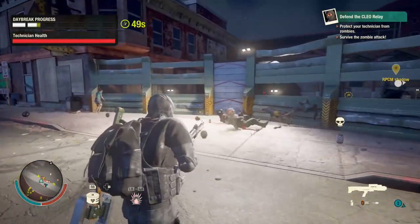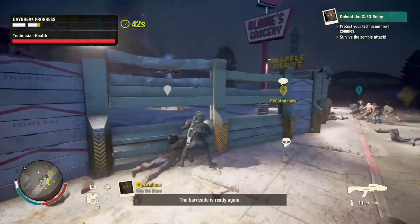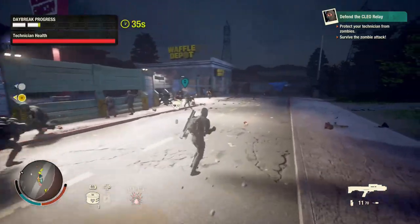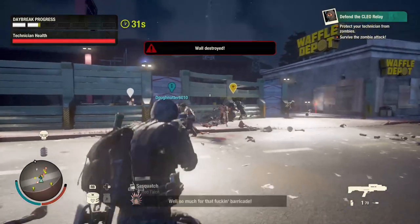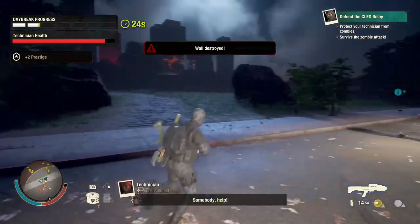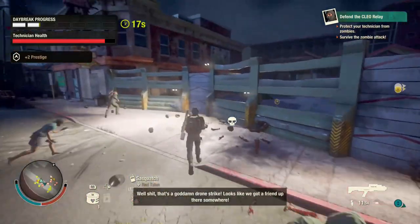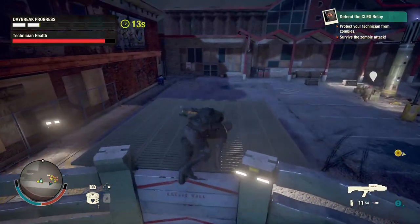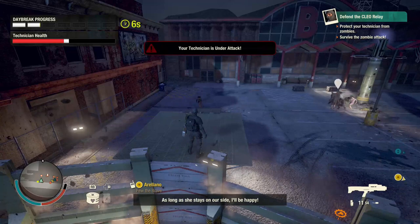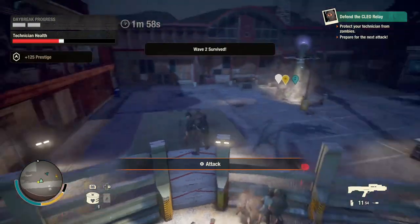Somebody said his survivors can't read the computer books and he's new to State of Decay. My advice: check and make sure your survivor doesn't already have a fifth skill. If they do have a fifth skill, that fifth skill needs to be computer. If they're not reading the computer books, it's probably because they already have a different fifth skill. Go to an enclave and recruit a survivor that does not have a fifth skill, or restart your community and roll until you find a survivor whose fifth skill is computer.